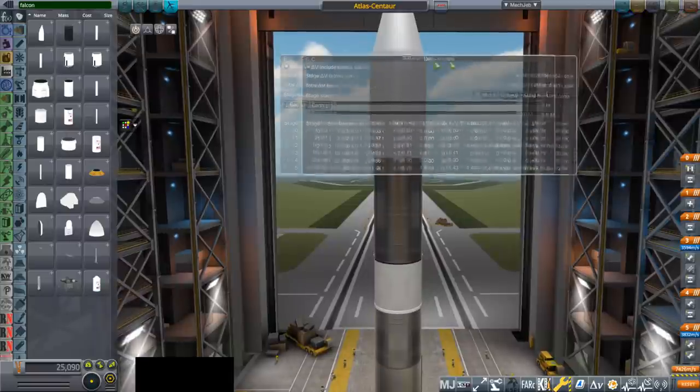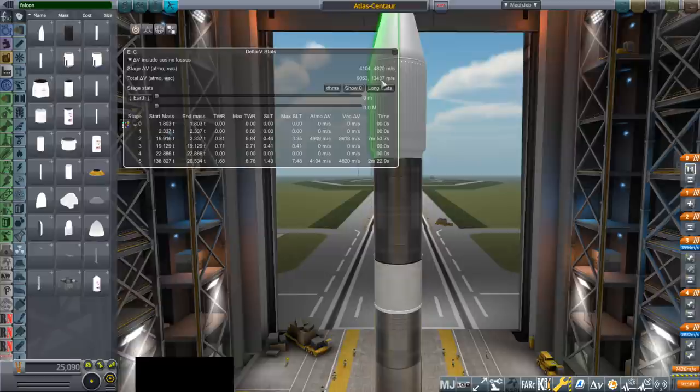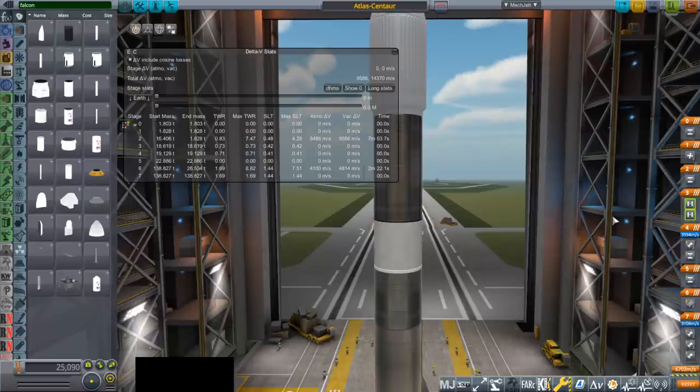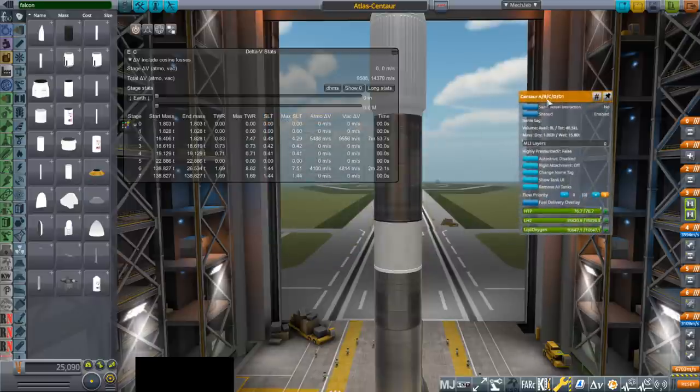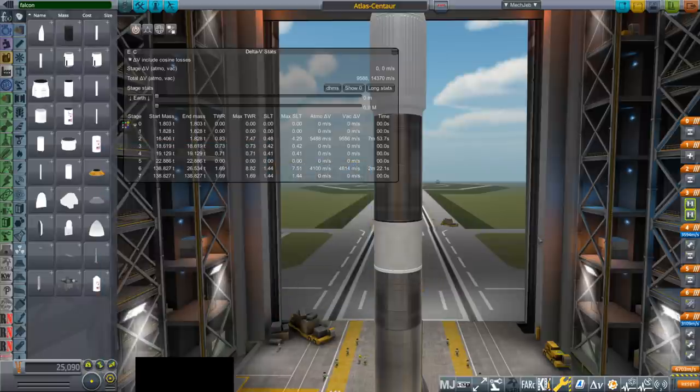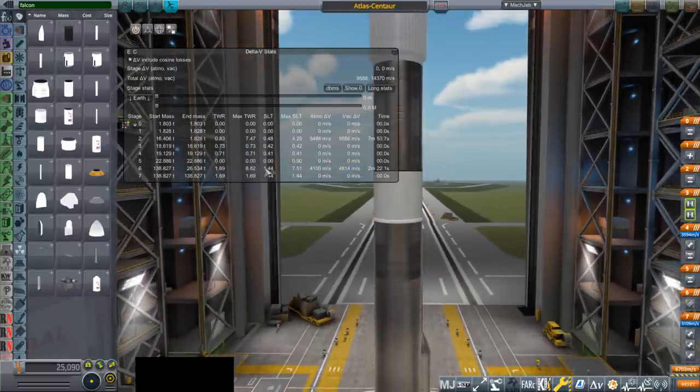Because otherwise I don't think we'll get a proper sense of things. It says 13,437 meters per second here. After fixing the staging with the fairings, it says 14,370 — so let me jot this down. We're going to launch it and see what it really leaves the Centaur with in orbit. This is a Centaur ABCD D/1 with RL10 A3-3 engines — the old working version — and a thrust-weight ratio of 1.44.